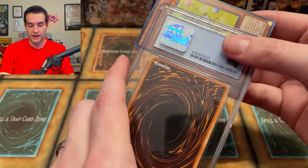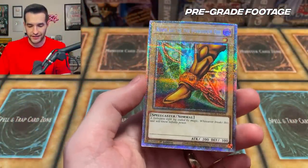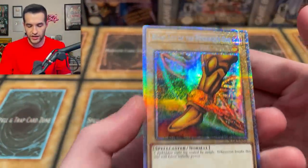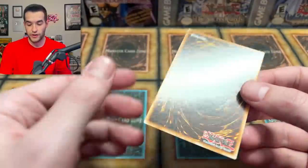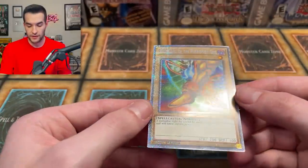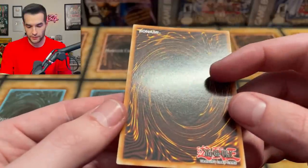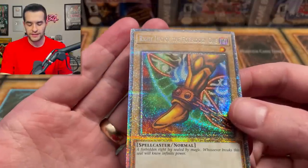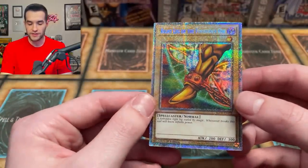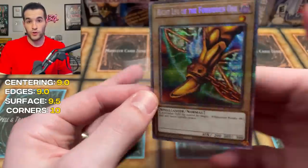We have the right leg of the Forbidden One. The centering is pretty bad on this — it's probably going to get a 9 or 8.5, which is unfortunate. The surface looks pretty clean; there's potential for a 9.5 or 10. The corners look good. The edges are a little rolled, so I think we'll get a 9 or 9.5 on those. I'm going to go 9 centering, 9 edges, 9.5 surface, and 10 corners.